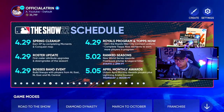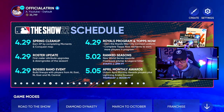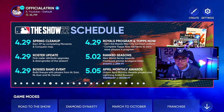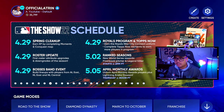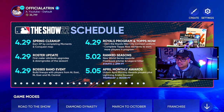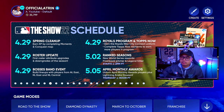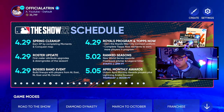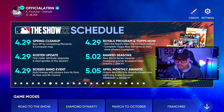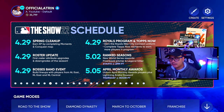Let's take a look at the featured schedule and what to expect in the next few days. Today we got a huge drop: Spring Cleanup, which we just did the conquest for; the roster update was today so check that out; the Boss's Band event is today as well with new diamonds including Johnny Bench; the Royals City Connect Nike uniform program with Brett Saberhagen is in there too; and new Topps Now so you can progress towards the lightning cards. On the second we get new ranked seasons, new World Series awards, a flashback pitcher, and legend hitter starting at 3 AM Pacific, 5 AM Central, 6 AM Eastern.